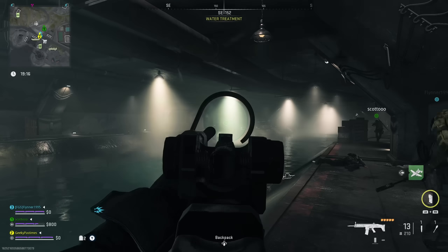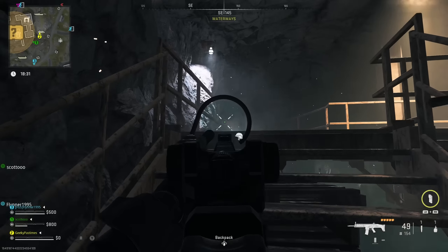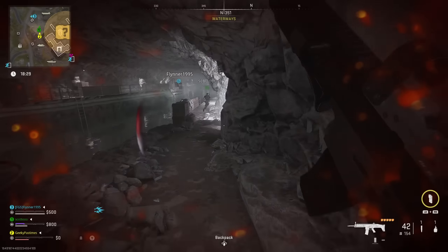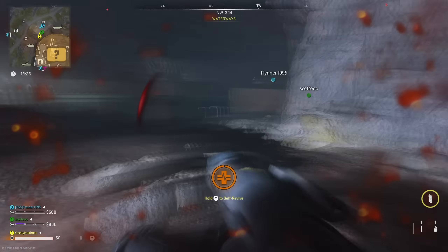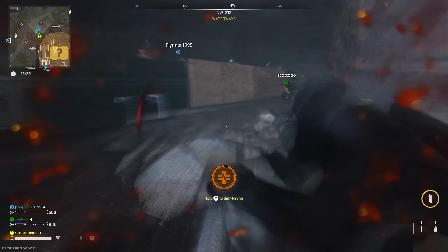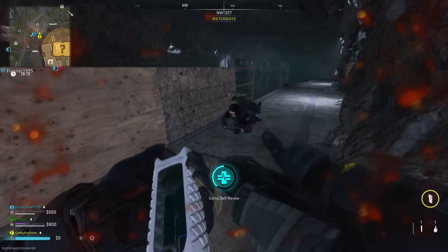There are also two juggernauts in here. They seem to be on the walkway that goes over the river. We've been able to fight them one at a time, but if you go straight up to that walkway you could end up aggroing both of them, which would be a pretty bad time. They don't drop anything exciting — maybe a plate — but nothing like a weapon case.